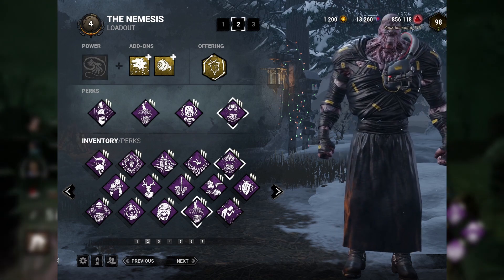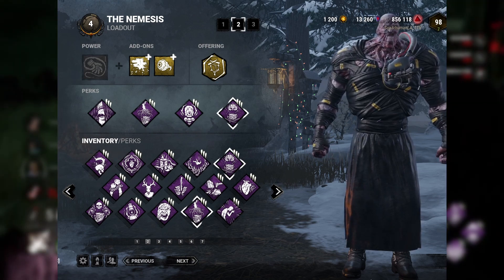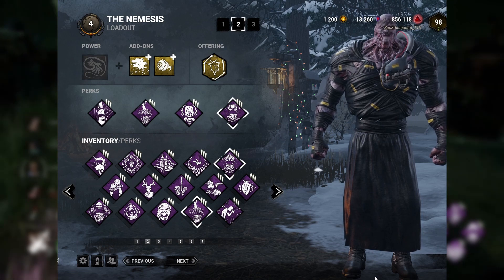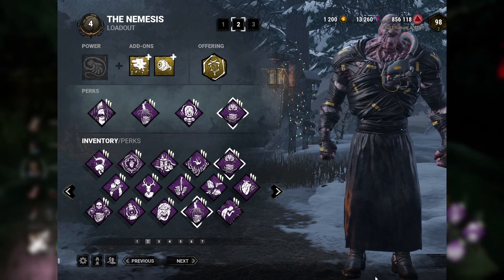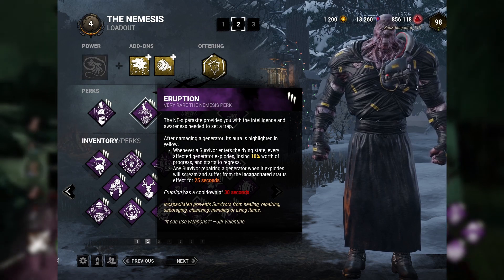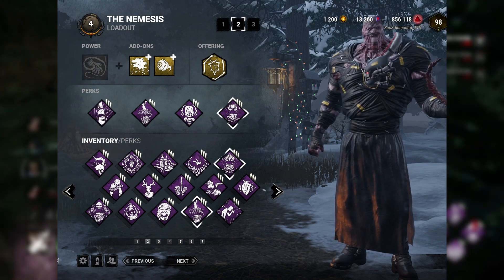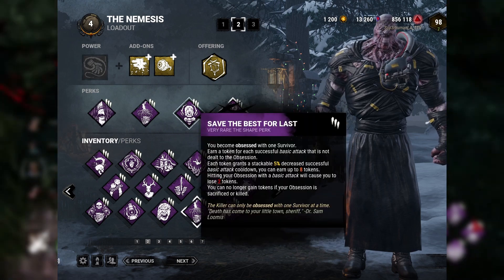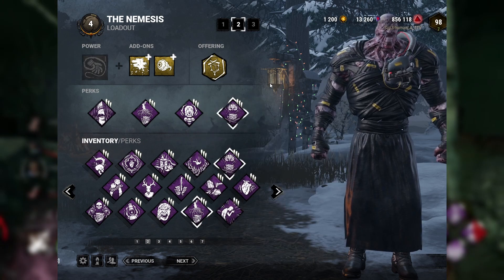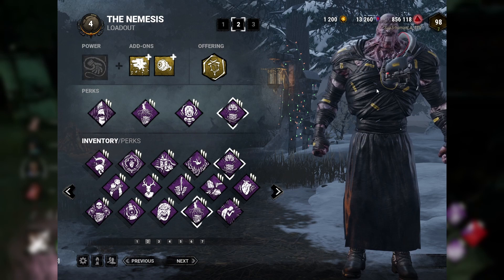Let's talk about a hybrid killer like the Nemesis, who has the ability to down survivors with his M1 and his power, his M2. I do have a bunch of different builds for different killers which I will link in the card up top. We have Call of Brine and Eruption — gen regression perks that trigger when I kick a generator. We want these instead of something like Jolt because we can down survivors with our tentacles, so Jolt wouldn't apply. We have Saved the Best for Last because we can end chases quicker with our M1, and Deadlock for a little bit of gen slowdown. This synergizes really well with what the Nemesis is able to do.